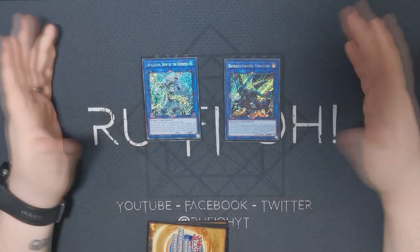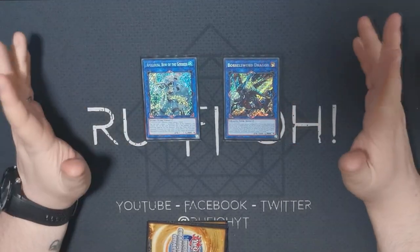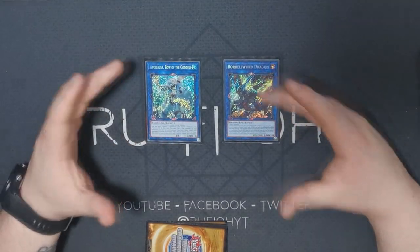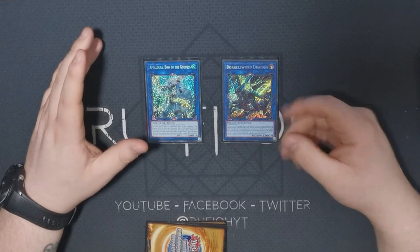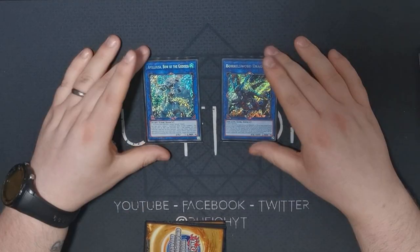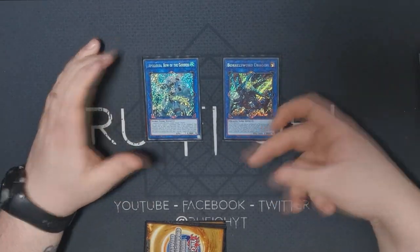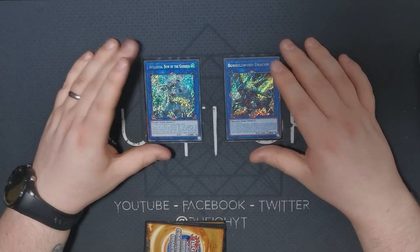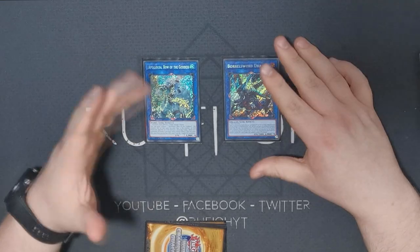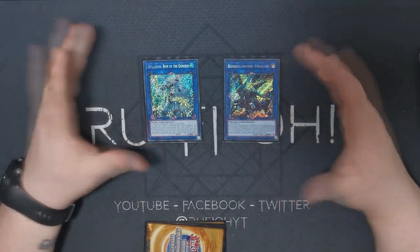We have two link fours in the deck: one copy of Appaloosa Bow of the Goddess and one Borel Sword Dragon. Neither of these come up too much, but having the option to go into them is really nice. If you've got a convoluted hand and can't make a Dolka or a Lagia, you can make a Borel Sword and equip it with Buster — then they're probably not going to be able to play through that. Appaloosa allows you to break up your opponent's board, and if you can make four links on the field, sometimes that will auto-win you games against certain decks.